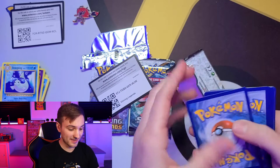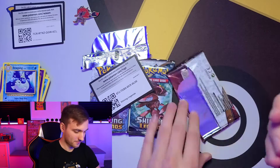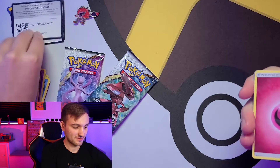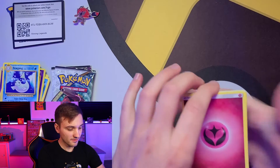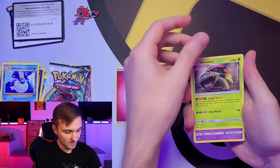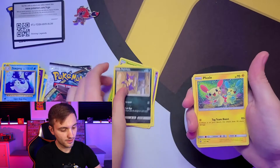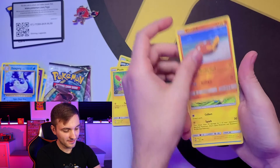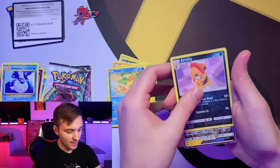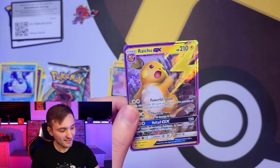Okay, we already know we got something good. Starting off with the fairy energy, a Venusaur — nice — Arbuck, Carnivine, Purrloin, Plusle, Stunfisk, Minun, Weavile, reverse holo Scrafty...